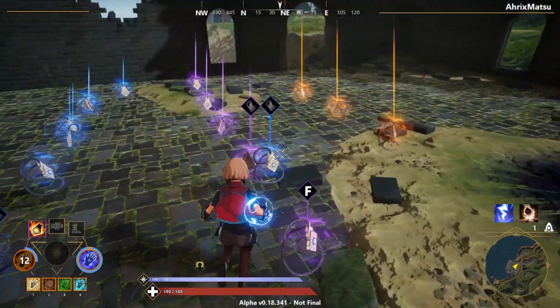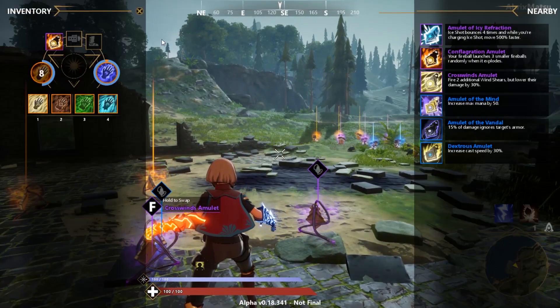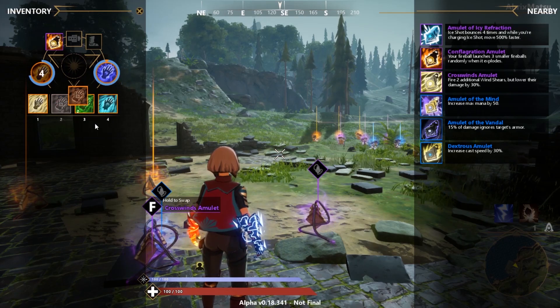I'm showing you right now what some of the amulets do — like the fire one with the configuration amulet. It explodes and makes three fireballs.